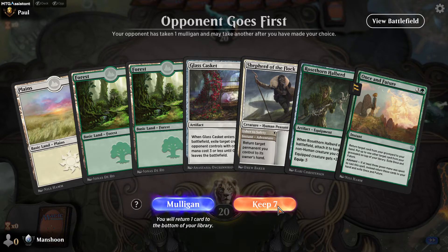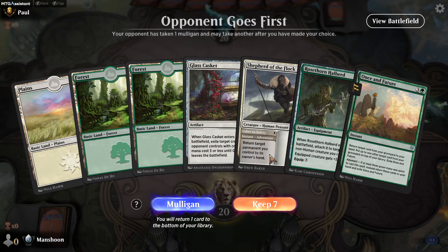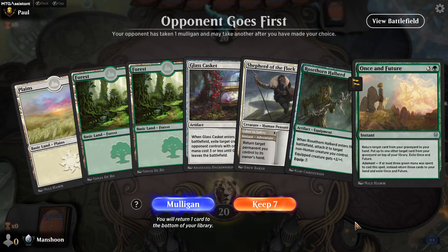This isn't a great hand — there are no aggressive things in it. Run Some Futures, a late-game Rosethorn Halberd... Shepherd of the Flock is fine; this is good removal; but this doesn't even equip to Rosethorn. But it's got decent stuff. Run Some Futures could try to get me back into things later. Maybe Run Some Futures just shouldn't be in this deck — I'm going to take it out. I don't have a lot of green sources.